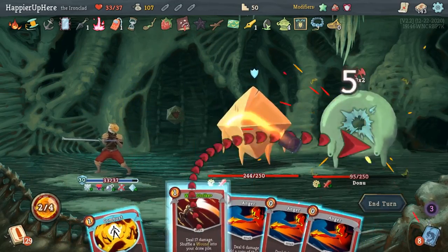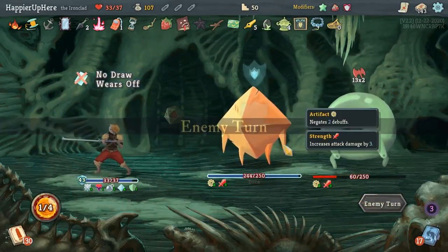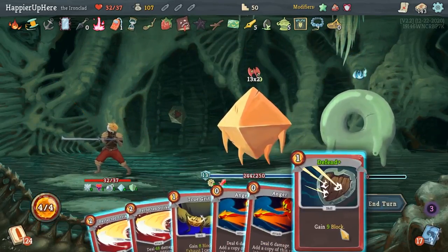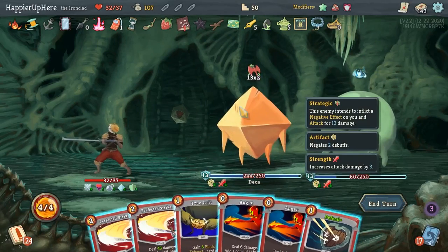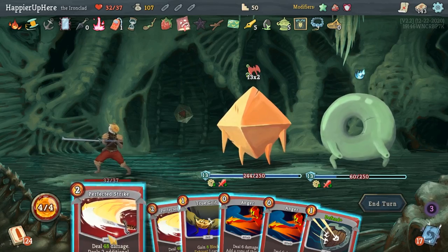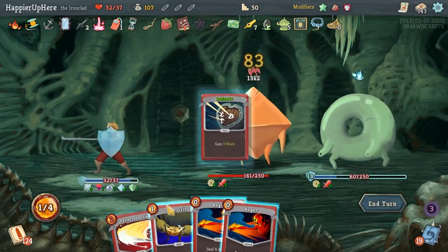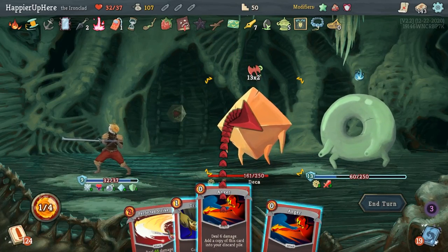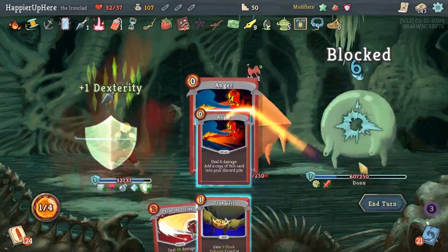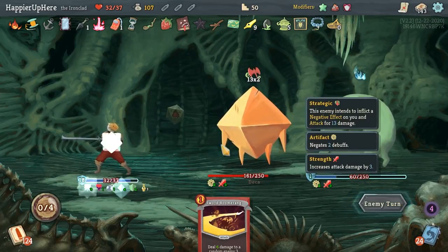I just have to defend next turn and then turn after I'll be Intangible. The Ancient Potion helped. 9+8=17, plus 9 is 26 — no, I'm good. Let's double up on the Perfected Strike. Defend, double up on the Angers as well. Bomb deals 40 damage. Let's do this and True Grit — I calculated correctly.